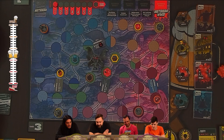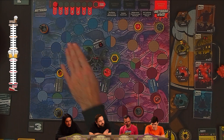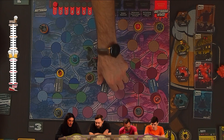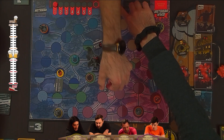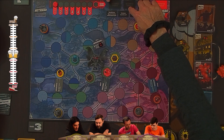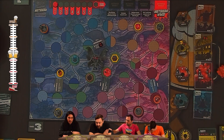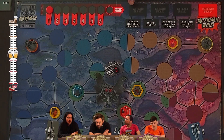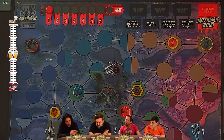Every time the threat track gets all the way up to destroying a bridge, we take the lowest-numbered bridge out of the game. Once a bridge is removed, we can't move as though those spaces are adjacent. We place it at the top and activate horrible nasty effects from the destroyed bridges. If four bridges get destroyed, Mothman wins. If we all get killed, Mothman wins. The only way we win is by killing the Mothman before any of that happens.